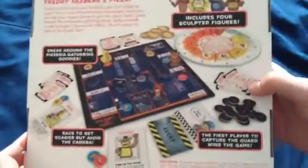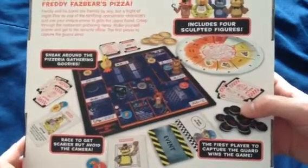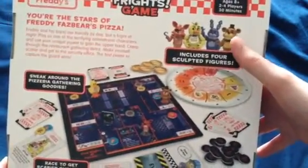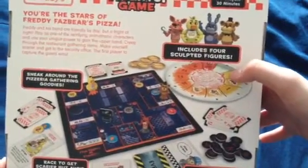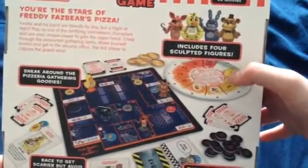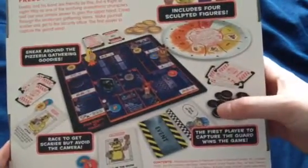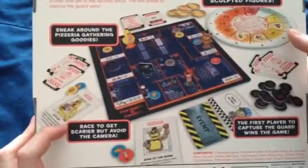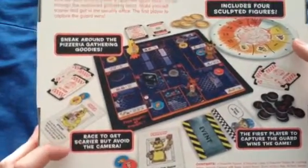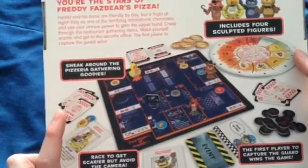Here's the back. It says the first player to capture the guard wins. Includes figures of Freddy, Bonnie, Chica, and Foxy. It's got the circle that's got the teeth to see who's going to be the scariest character. Race to get scarier, but avoid the camera and sneak around the pizzeria and gather the goodies.